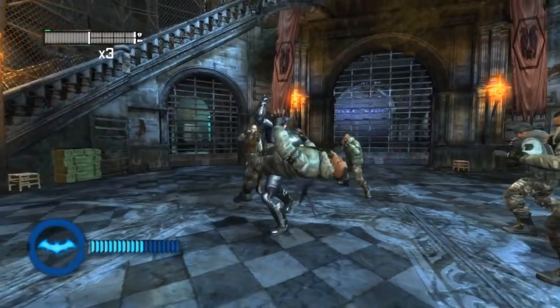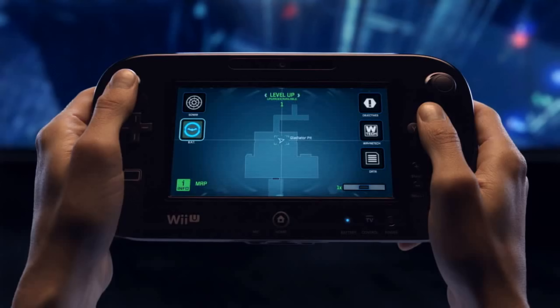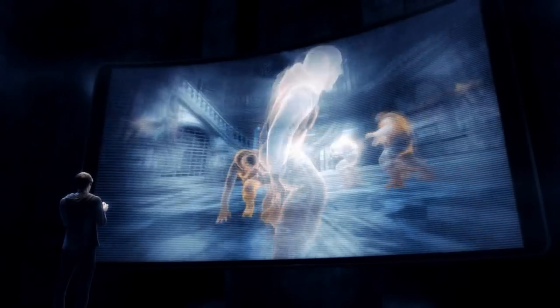During combat, a player's BAT meter will fill up until it eventually maxes out. Once you've reached your max, you'll be able to use the new controller to activate BAT mode, making Batman even more powerful and able to dole out more damage.